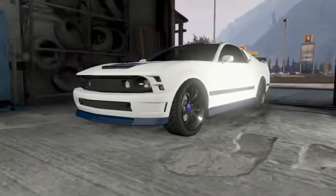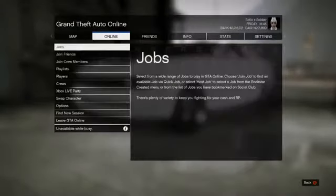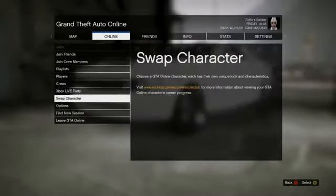Go to Sell Vehicle, and when it says sold, press Start, go to Online, then Swap Character. All you're simply doing is swapping to your normal character that you originally started with to do this glitch. It is important that you use the Vapid Dominator — it is worth up to a hundred grand.